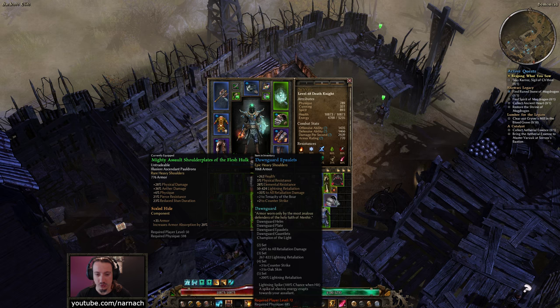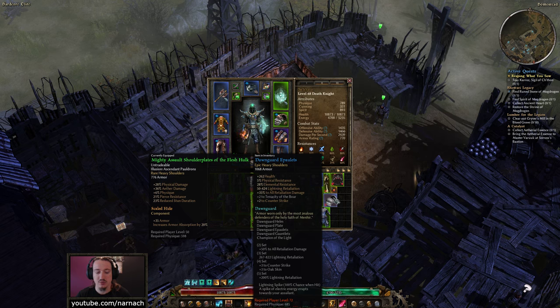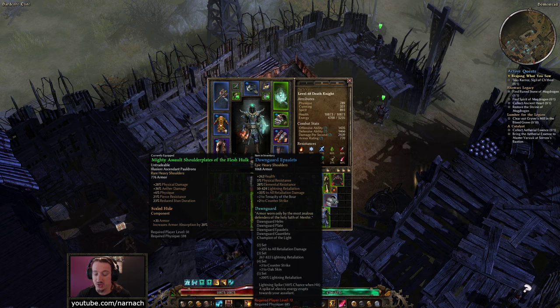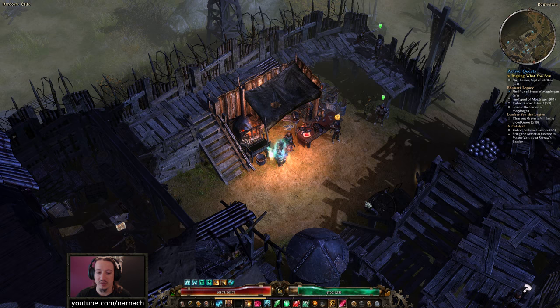We found some Donguard Appellates — that's a bunch of armor, some health, a chunk of resistances including some physical resist, lightning retaliation as well as opponent retaliation, plus two to Counter-Strike (which is funny, we actually have that skill), and Tenacity of the Boar — that sounds like a shamanistic thing. The set revolves around retaliation and lightning retaliation. Not pretty for us, and it's four levels above me so I can't even use it just yet.